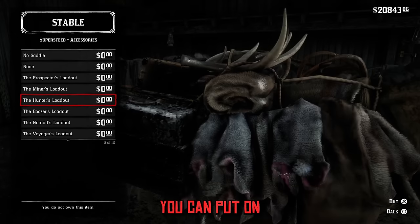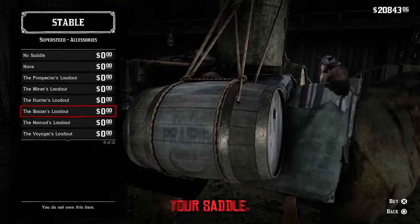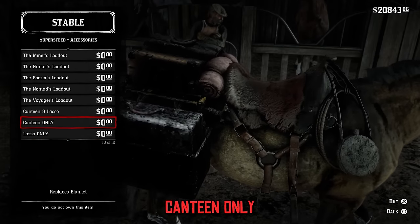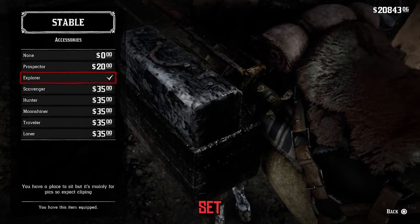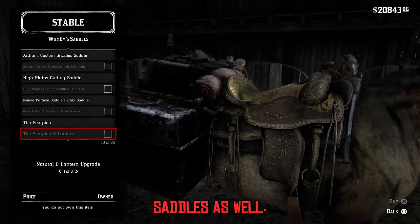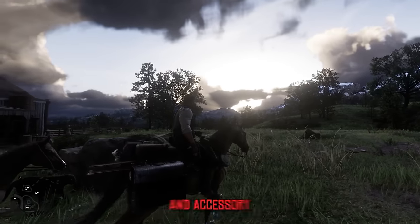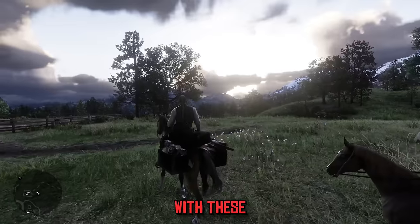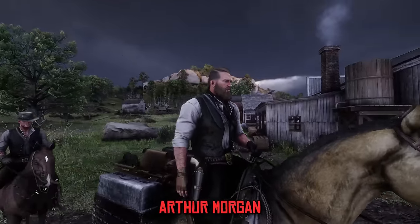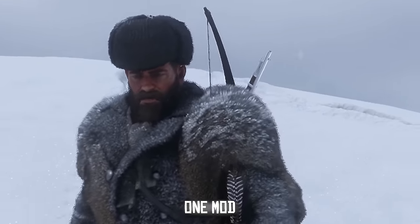We can't forget about your horse — there are even new cosmetic items for your horse at the stables, with a wide assortment of new options. New loadouts can be put on the back of your horse, though be careful with some like the miners and hunters loadout because if it's covering your saddle you won't be able to ride. You can add a canteen, lasso, the explorer set, a prospector set, or new custom saddles. Whatever your flavor, there is something for you.